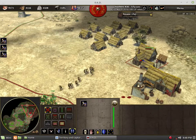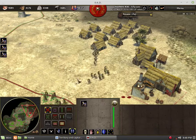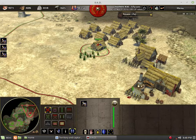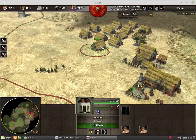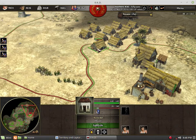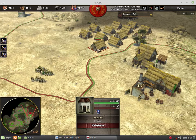Capturing is the ability to claim a building to your side. We do this by assigning our non-siege military units to an enemy or neutral building. We can see the cursor change into the capture icon. Once the building's loyalty bar drops to zero, the building becomes yours.